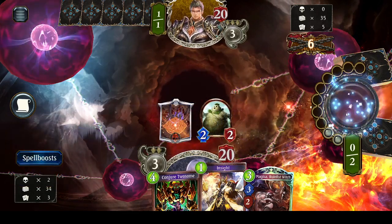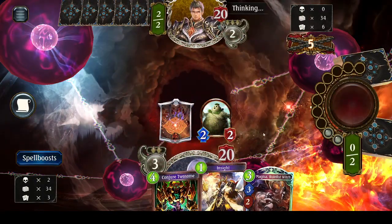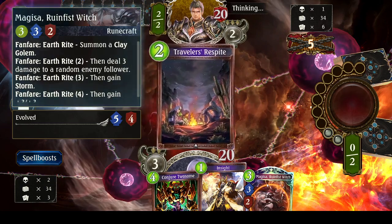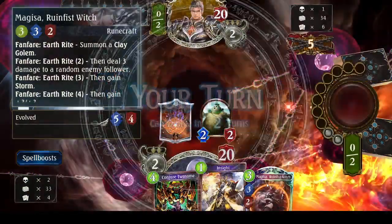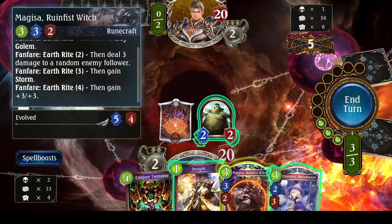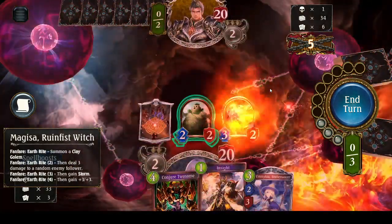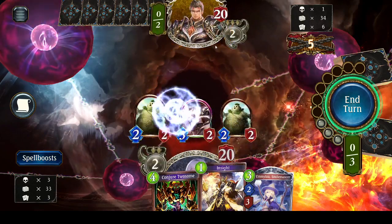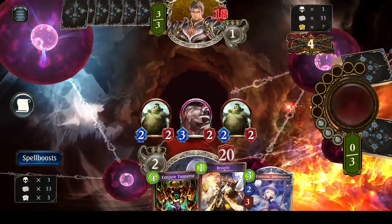Now we're going to do Conjure Golem, and end my turn. I now have a 2-2. If I choose, I can evolve it and make it a 4-4. Now here is Magisa, Ruin-Fist Witch: if I have earth right, summon a clay golem, fanfare earth right two, deal three damage to a random enemy follower, then gain storm and plus three plus three. So we're gonna play her and swing for two.